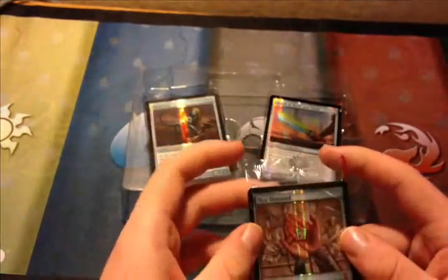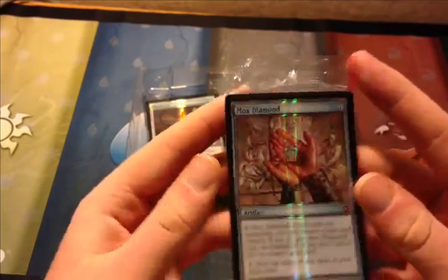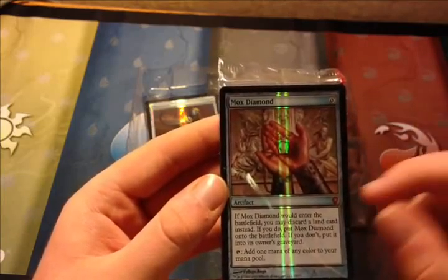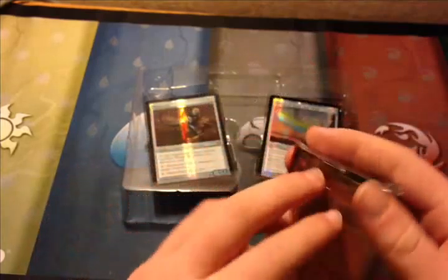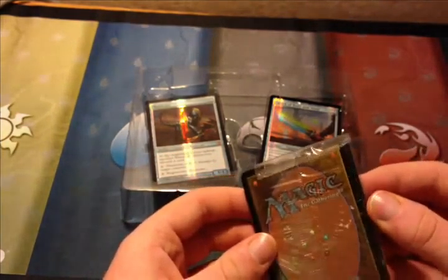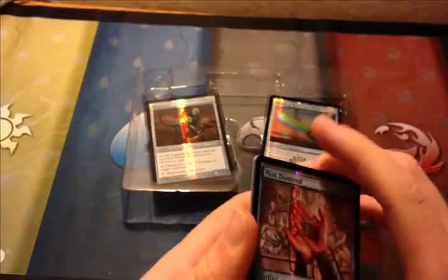Coming up next, we have Memory Jar, Mox Diamond, Jester's Cap, Mirari, and Karn Silver Golem. Mox Diamond is from Stronghold expansion, 1998. It's colorless. If it enters the battlefield, you may discard a land card instead. If you do, put it on the battlefield; if you don't, put it into its owner's graveyard. You add one mana of any color to your mana pool. Very nice.